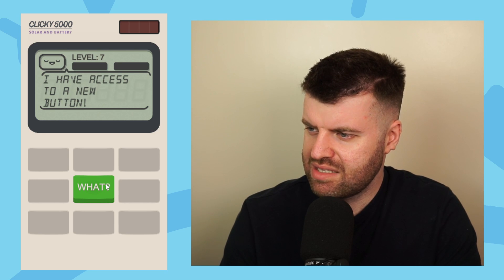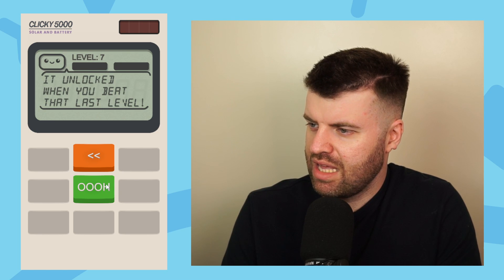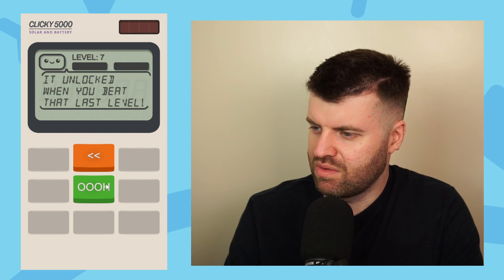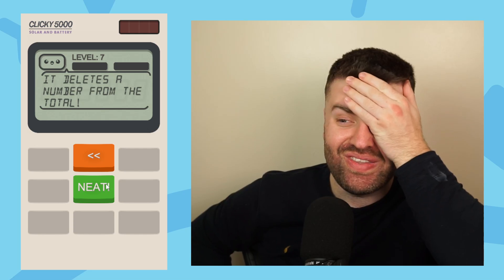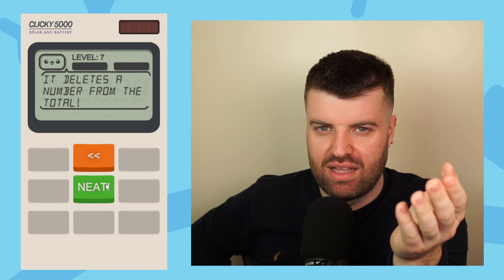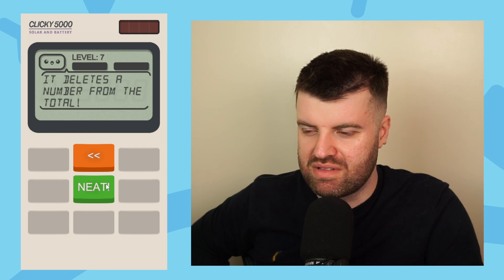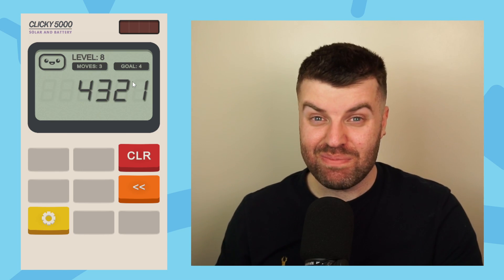Wait a second — I have access to a new button. It unlocked when you beat that last level. It deletes a number from the total. This could make it so tricky because, for example, we could be at 560 and the answer is 56 — I could just get rid of the zero. That is how it works and it counts as a move.